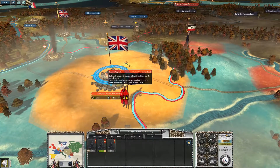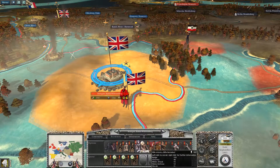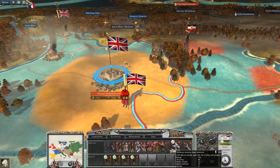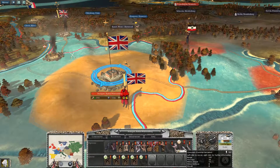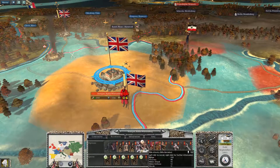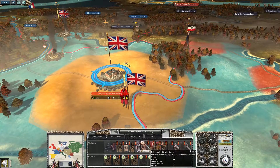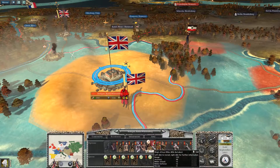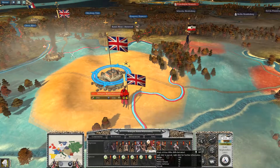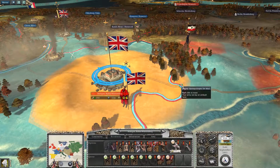Let's move him into here. We're going to build a couple more units — we could do a couple of conscripts, and then some rifle infantry would probably be really good. I want to get some African rifles. Yeah, that looks good.